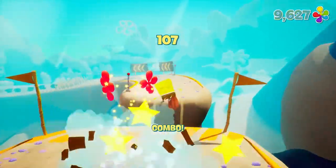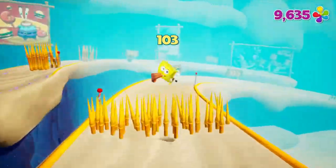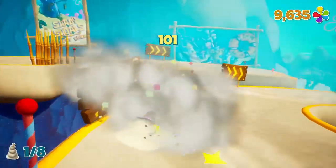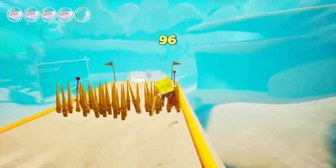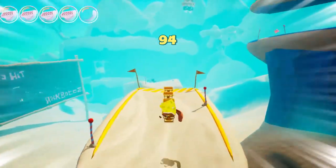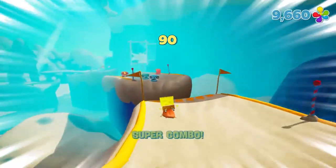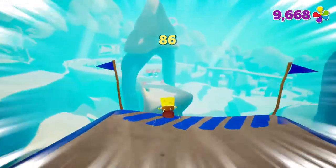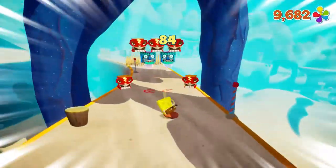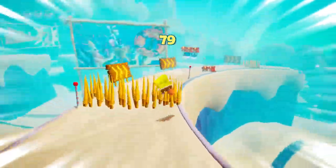Yeah, like who would know? They switched up the arrows and stuff so it made no sense. The entire thing with Flounder Hill — it's just a slightly more difficult Guppy Mound, basically the intermediate level, with it being the second slope. It's second verse same as the first — point being you're just playing as SpongeBob trying to get to the bottom of the slope.